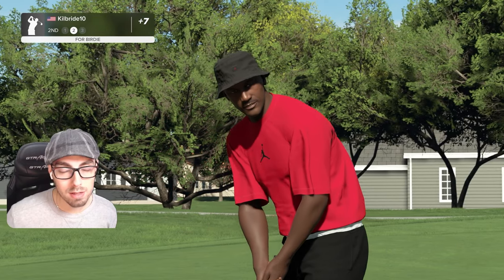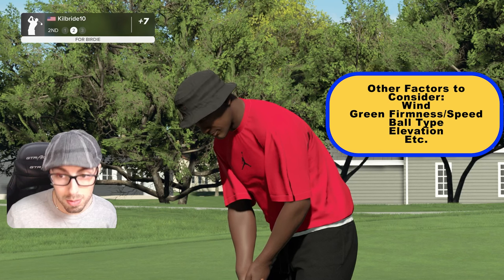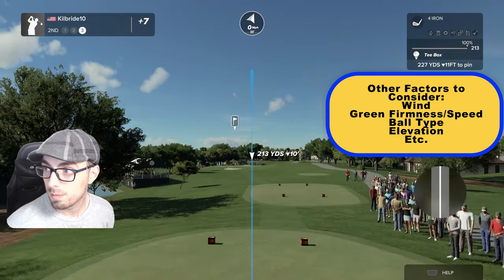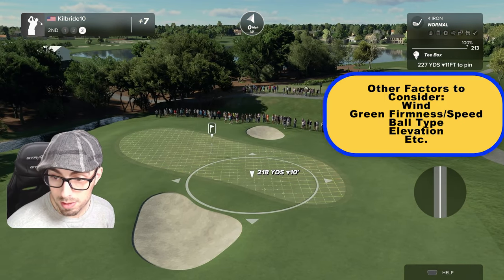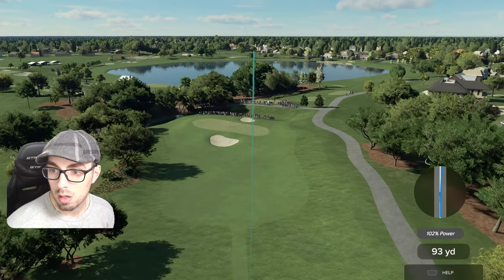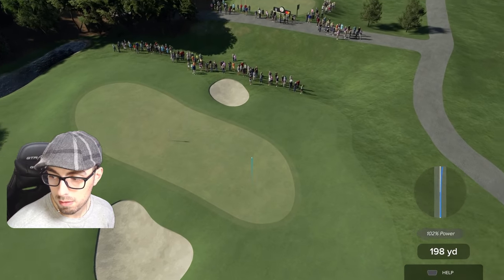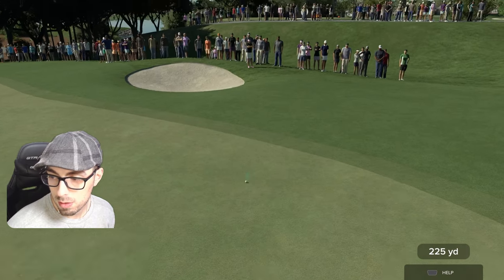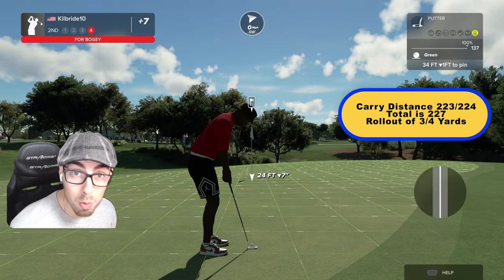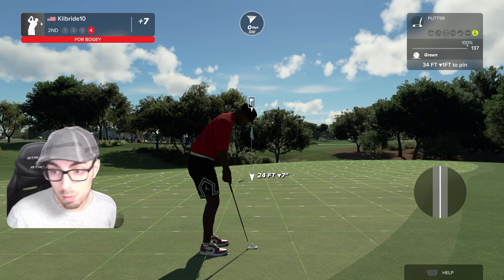Keep in mind there are plenty of different factors that come into play here — there's going to be the wind, green firmness, green speed, the ball type; all of these things come into play. If we now go max spin, remember this does carry a bit longer. Let's see where this lands. 223 and it stops at 227 — so four yards of rollout. Significant yardage difference on a long iron.